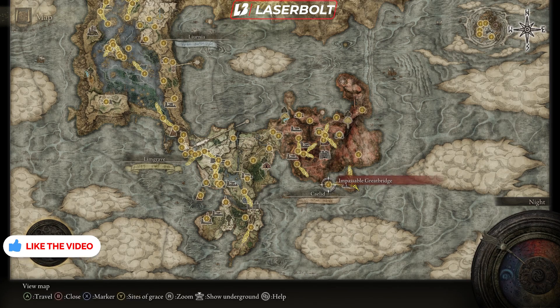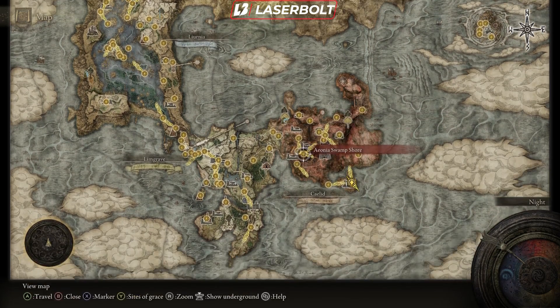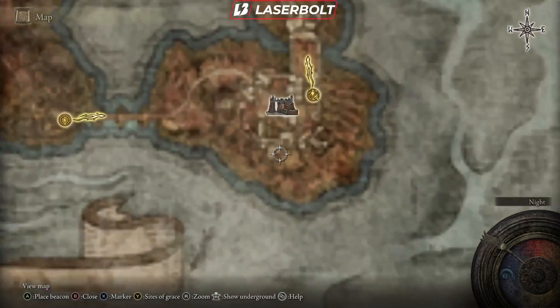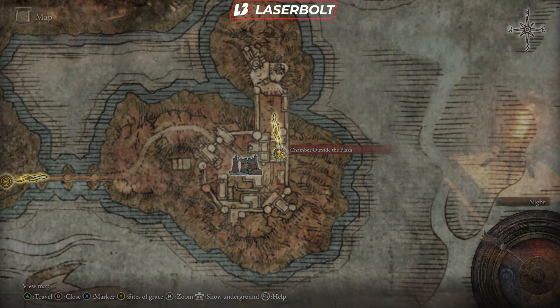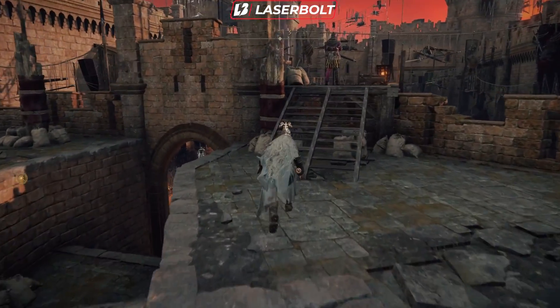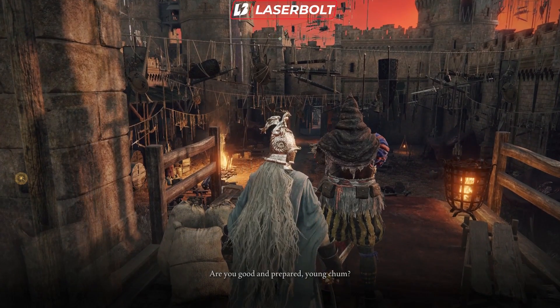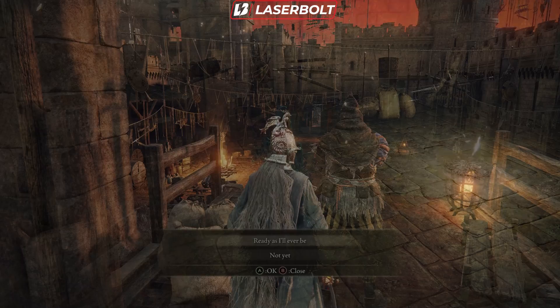To get to Radahn, you're gonna have to go to this location on the map — it's pretty much all the way to the far bottom-right side of the map. You need to go to this particular castle, and once you're in the castle, talk to this NPC. He's gonna tell you the festival is about to start, which will initiate the Radahn boss fight. Kill Radahn and you've got that out of the way.